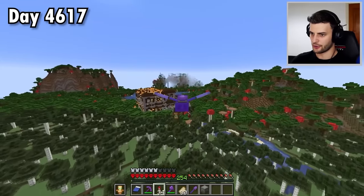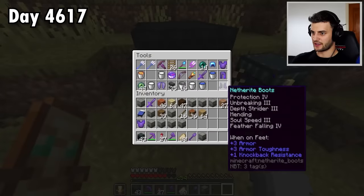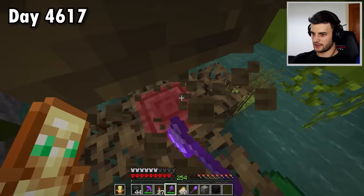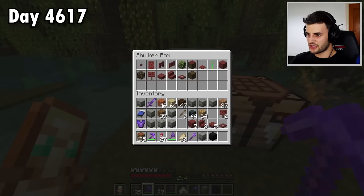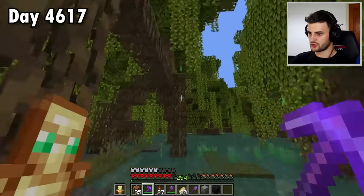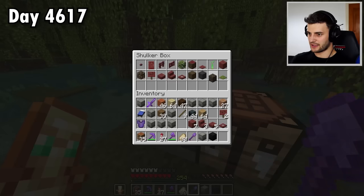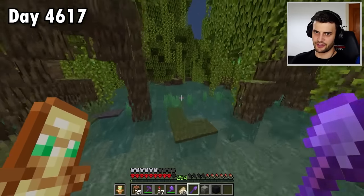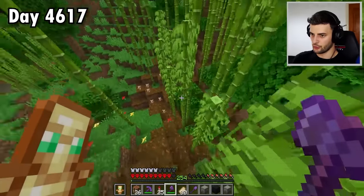Since I've been getting all the wooden ones, I might as well search for a mangrove swamp. One has been spotted just as my elytra broke as well — thankfully I always carry a spare. I'll grab the mangrove wood, craft the items, which gives me 98 items in total. Plus whilst I'm here I'll grab mud, rooted dirt, and a carpet. I just realised they're muddy mangrove roots — rooted dirt is something completely different. With 101 items I'll grab bamboo for 102 and cocoa beans.